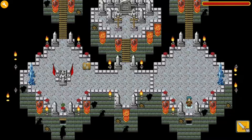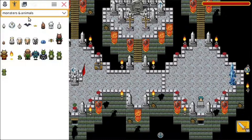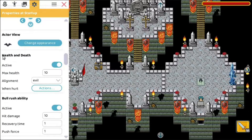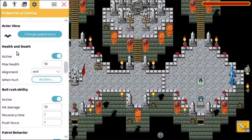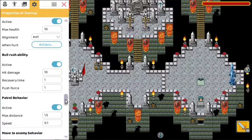So first let's start with a simple example. Let's add a bat here and take a look at the properties. The appearance is a bat. Here we have health and death — that means that the bat can get hit and can actually die. And if you see here, we have 'when hurt' actions, so we can have custom actions that happen when this bat is getting hurt, when we hit it with a sword.